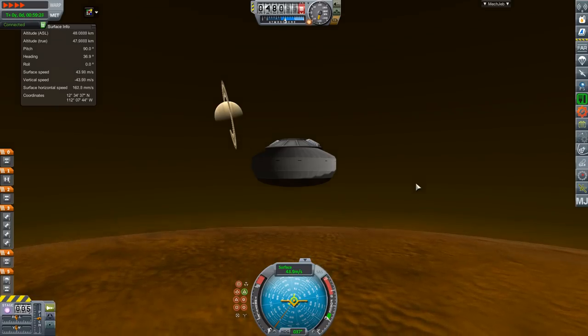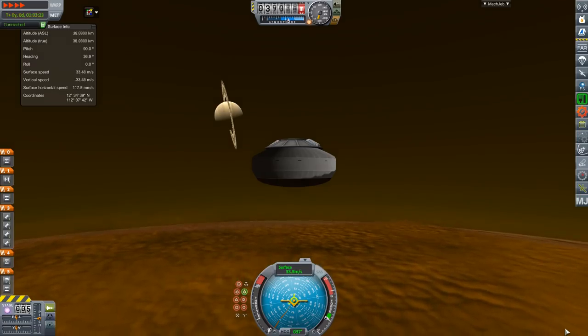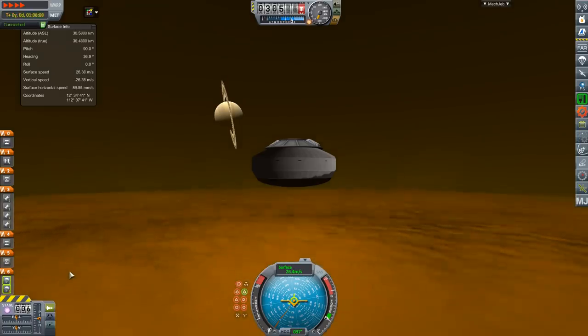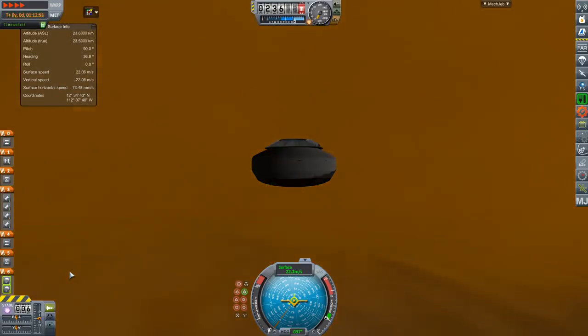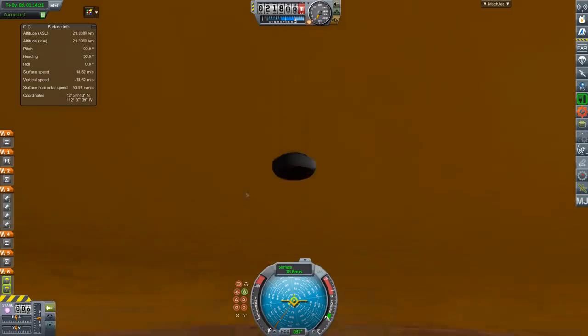The New Frontiers program is essentially a call for mission concepts from third parties. For the fourth round they basically asked for people interested in comet surface return, a lunar pole sample return, investigation of ocean worlds, Saturn probes, a Trojan tour, or Venus landers. And obviously the two that were selected — one was an investigation of Titan, which qualifies as an ocean world, and the other is a cometary sample return.